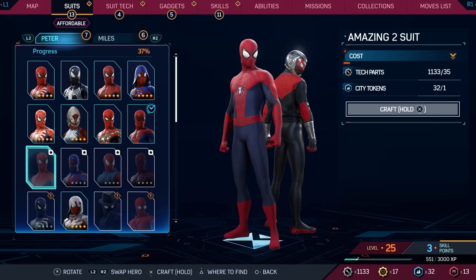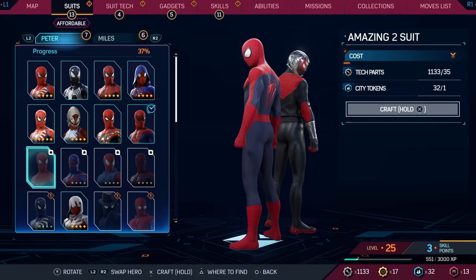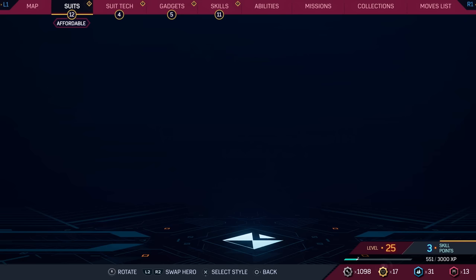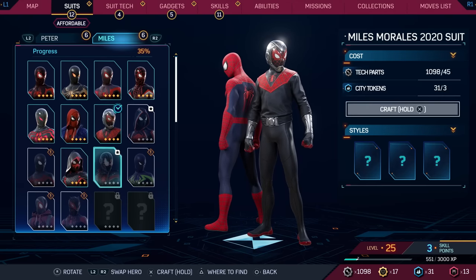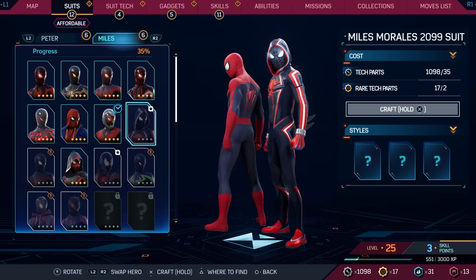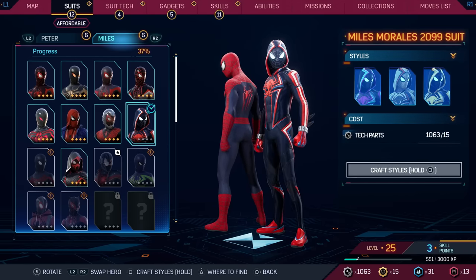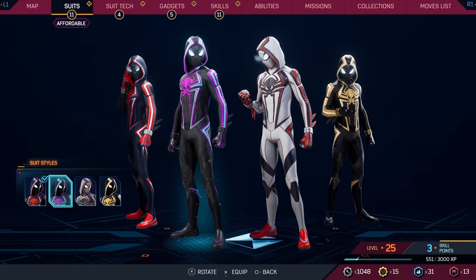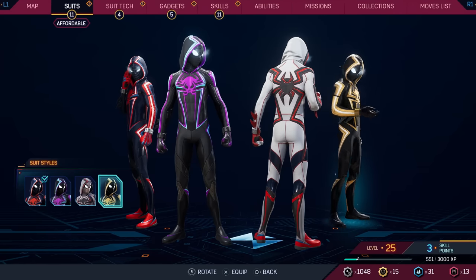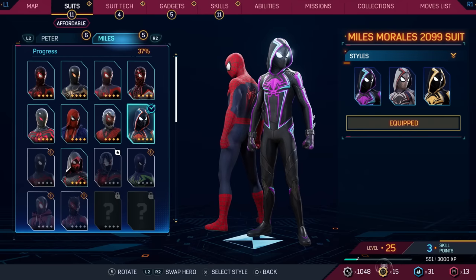Right over here for Peter, we have the Amazing 2 suit — continuing with the Amazing Spider-Man suits. I'll craft that and then switch over to Miles. We have Miles Morales' 2099 suit. This one is so cool. You can see there are some different color variants: the purple one, the white one, and the gold one. These are all really good. I think I might go with the purple one.